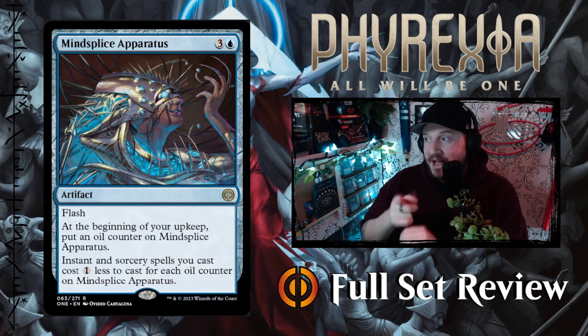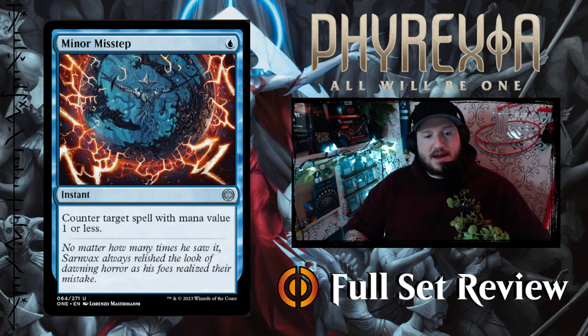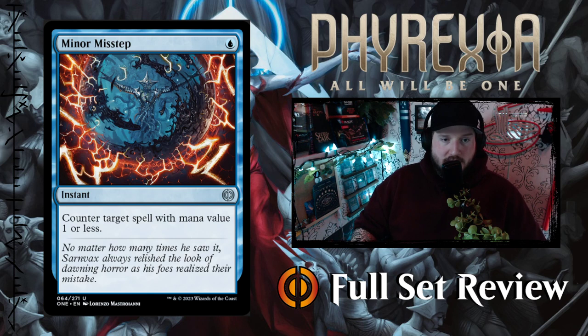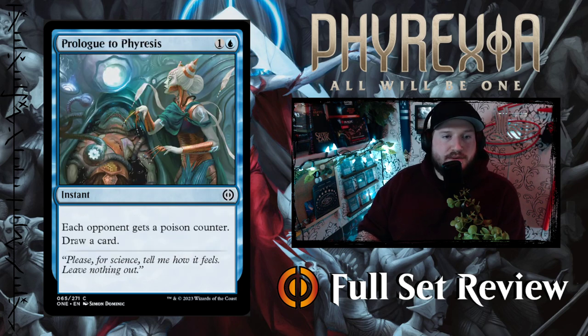Next up we've got Minor Misstep — kind of a play on an older card. Minor Misstep is one blue mana for an instant: counter target spell with mana value one or less. It's restricted, but Minor Misstep is nice to have one or maybe two copies of in constructed. I think you take this in limited for sure if you're planning on playing counterspells — there's enough one-mana stuff, and it also says 'or less,' so if someone manages to cast something for free you can also counter it.